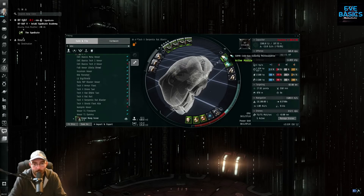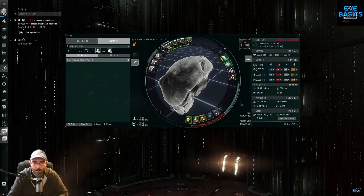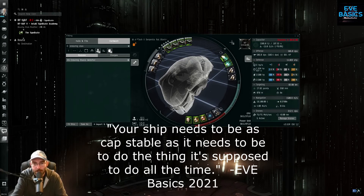Especially with a Microwarpdrive — if you're running an MWD, there's no real way to get cap stable and have anything left. You cannot cap stable yourself with an MWD running, and you don't want your MWD on the whole time anyway. In longer missions it might help to swap the web for another recharger to get a bit more stable. Running out of cap in a mission feels bad — there are lots of enemies and to do them efficiently you want to always be flying, shooting, repairing, and hardening.